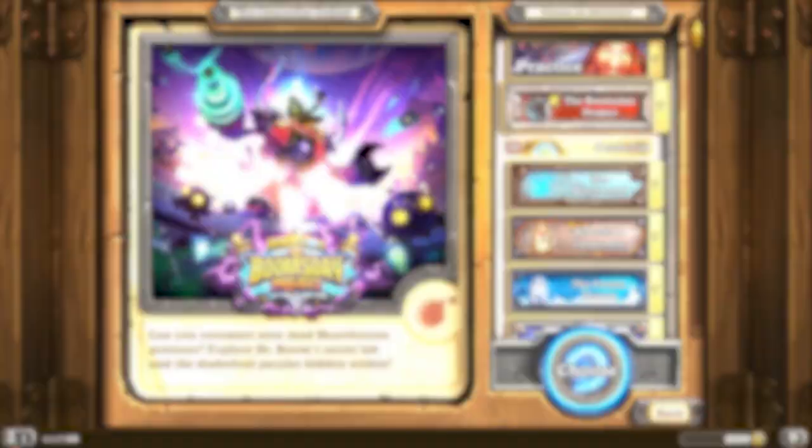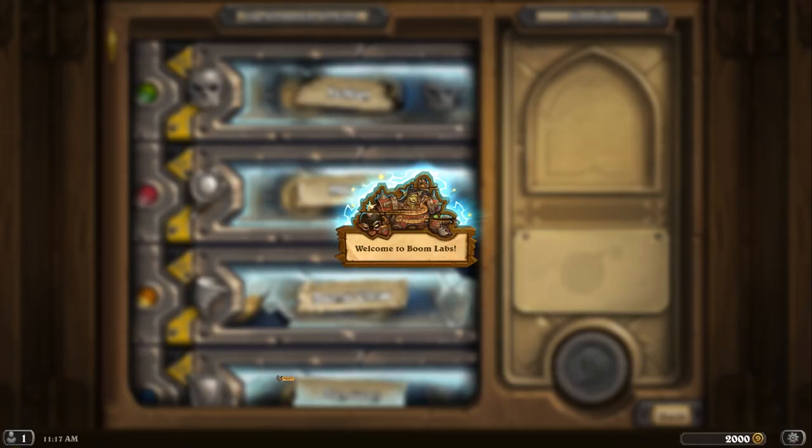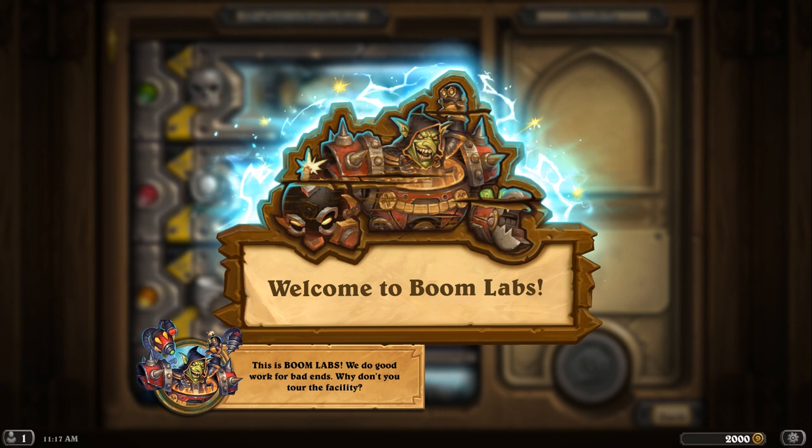When you enter Dr. Boom's Puzzle Lab, you'll be met with a screen similar to those of previous solo adventures. This is Boom Labs — we do good work for bad ends. Each lab represents one of four different puzzle types: Lethal, Mirror, Board Clear, and Survival.